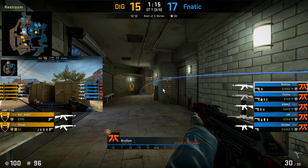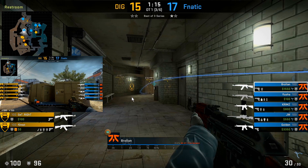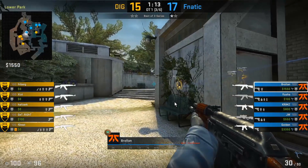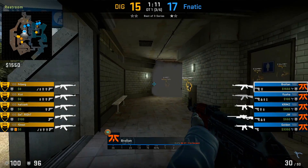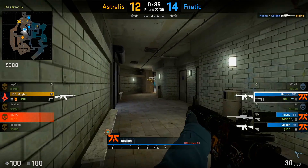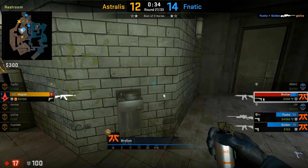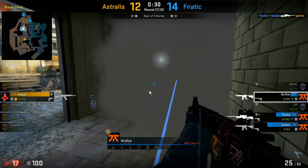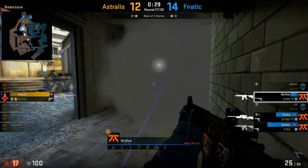Here we see Brollan throw that front bathroom smoke himself, opening himself up to use this play as the T's are blocked off by the smoke. JW throws a flash towards the mid divider area to allow Brollan to peek. In another round, he gets dinked, but because he has a smoke he can smoke off the wall to protect himself. This is a great way to get your teammate involved — if the player tries to push through the bathroom area they'll have to walk through the smoke, and if they go through the lane side, a teammate can cover from the site.